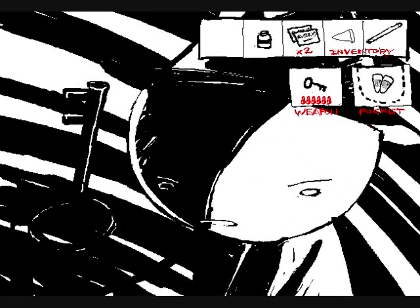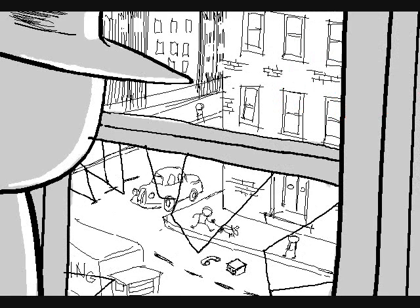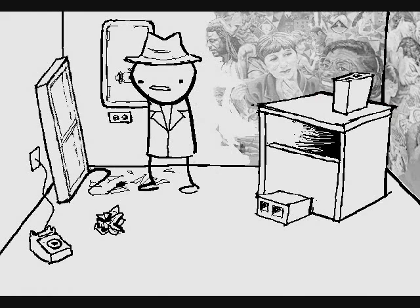Shoot safe. Your gun is out of bullets. Unplug the window to conserve electricity. You unplug the false window, which is probably burning through electricity with its powerful fluorescent bulbs and strange spatial warping properties. You're not made of money. The room goes dark.